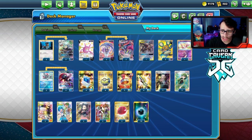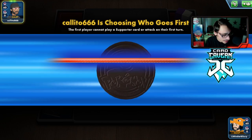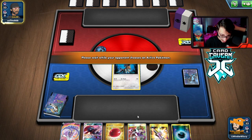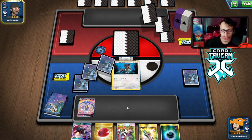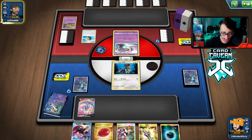Let's try the deck out and show off how evil Malamar's hand lock can be. We lost the coin flip so we're going second, which is not good for this deck. We start with Type: Null. Our hand is okay — we can Red & Blue to Solgaleo but I want to go Red & Blue to Weavile. We're playing against Mad Party, which is a tough matchup. I'm not sure Malamar's hand lock will do much here.